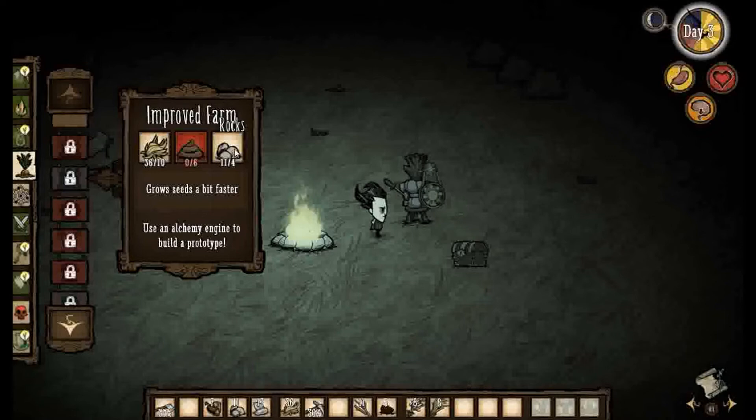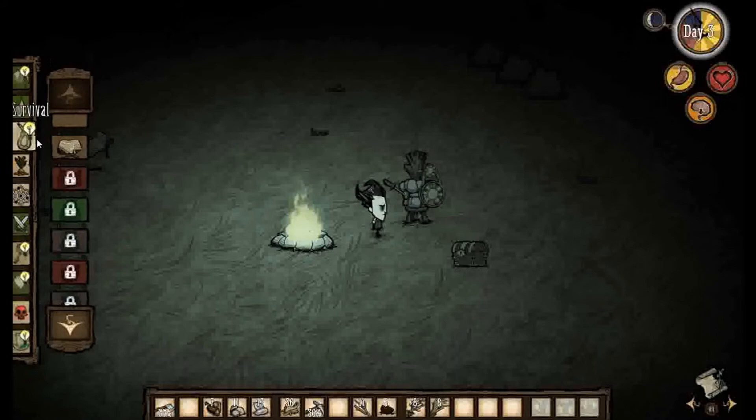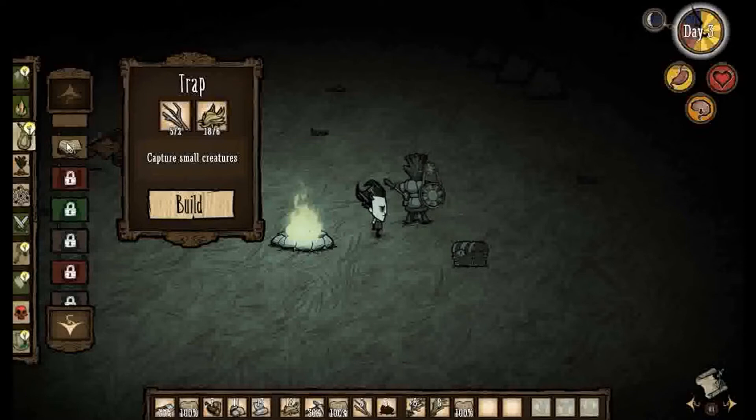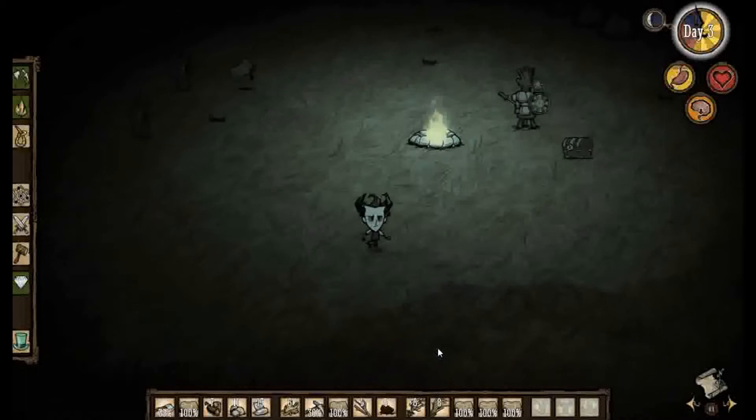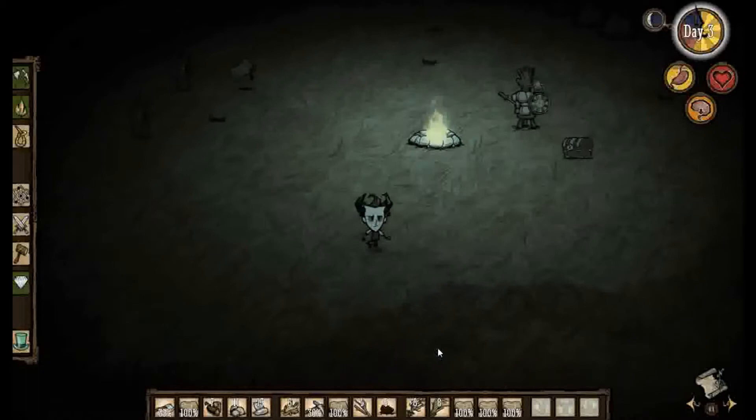We've got a lot of grass and some rocks. What we could do is get some manure so that we can make some farms, and then use the seeds in the farms so we don't have to keep eating them every day. And actually, we can make some more traps — let's make as many as we can. There we go — five traps. I think we're going to have to wait until the next day to place them.